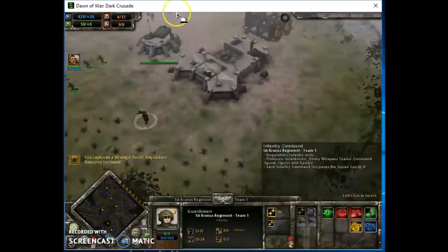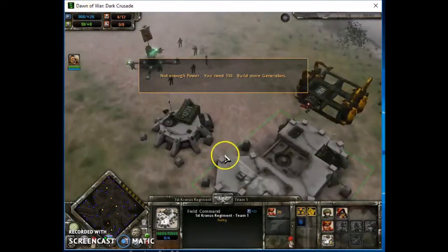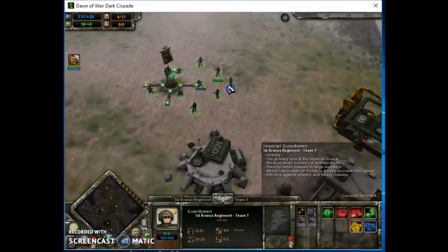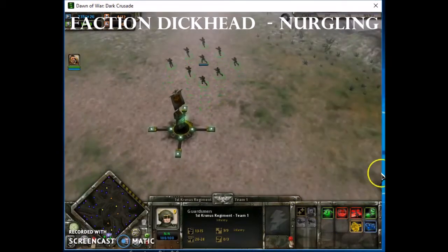I'm not a big fan of the Astra Militarum tournament starter, because I believe it actually lacks a lot of things I want. It's only got like a tank - it doesn't have an HQ squad, which almost every other unit does. And yeah, I'm dealing with that today.